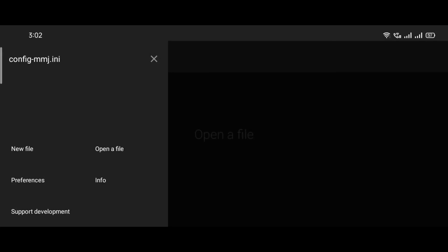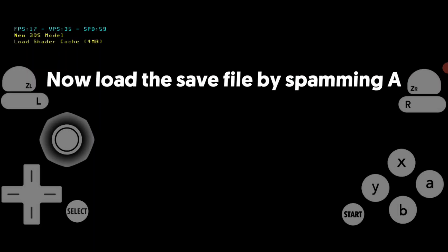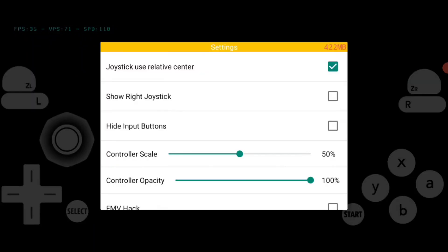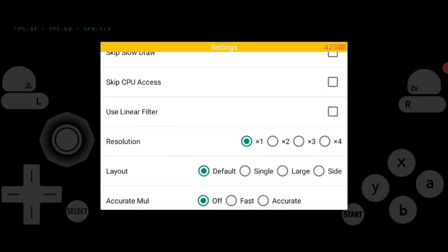Now for the final step, open your Citra emulator. Let's see how the game runs on our phone now. Click on the games icon — in my case it'll be Pokémon X. As you can see, the game shows a black screen, so for now press A until you load into a save file. Then open the settings, scroll down and choose 1x or 2x depending on your device.